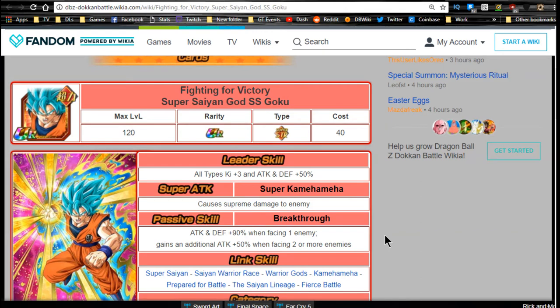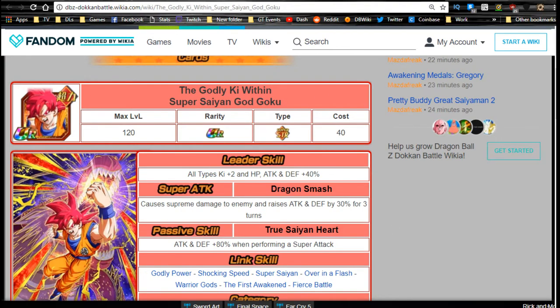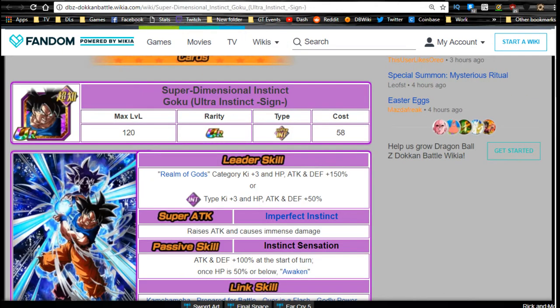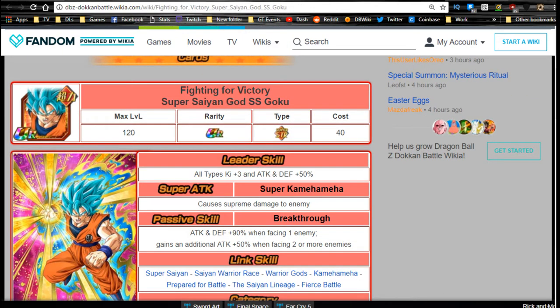Hey guys, today we're going to be doing a full in-depth guide on the three new Dokkan awakenings on the JP side. They were actually made available on Sunday for doken-battlebuilder.com — I wanted to wait until that was available. It's going to cover the SSJ Blue Goku, God Goku, and the new UI Goku, with best linking buddies and a team building guide for Realm of Gods.